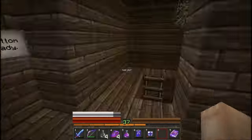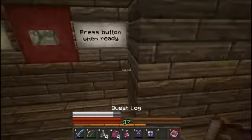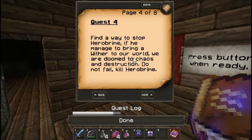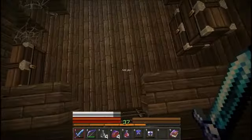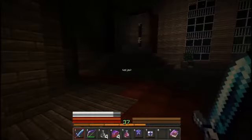What now though? We pretty much did the quest. Kill all of them to access Herobrine and stop him from summoning the wither to our world. Find a way to stop Herobrine - if he managed to bring a wither to our world, we are doomed to chaos and destruction. Do not fail. Kill Herobrine. We're gonna have to find Herobrine first, then climb down here and be very happy in our triumphancy and enjoy the really cool music, which isn't really that cool.